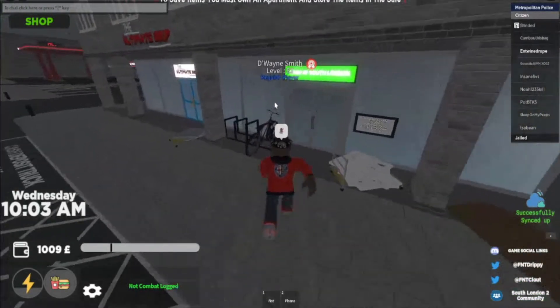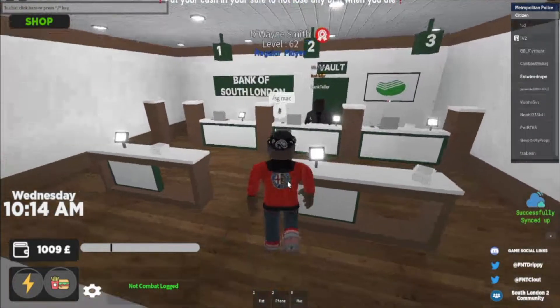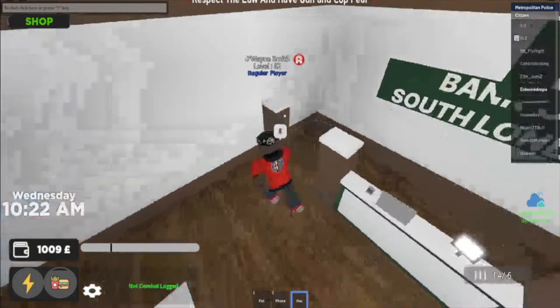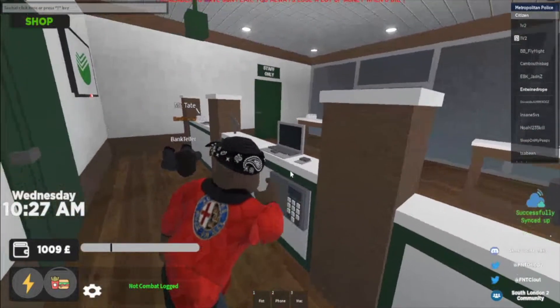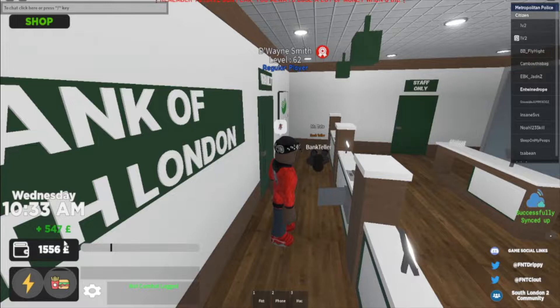Then we'll come over to the bank, and let's see if it's open right now. Looks like it's open. You do need a gun to be able to do this, so let me go ahead and spawn in a Mac. And then we're going to walk into the bank. Bank teller. And now you'll see it'll put up this alert for everyone that I'm robbing the bank. You can go hide, hop around here, and then you just got to press E on the safe. You get this nice little animation. Boom.